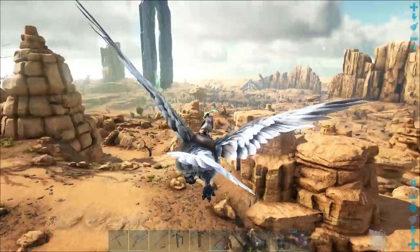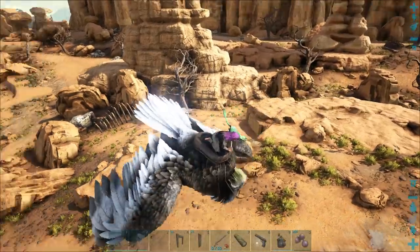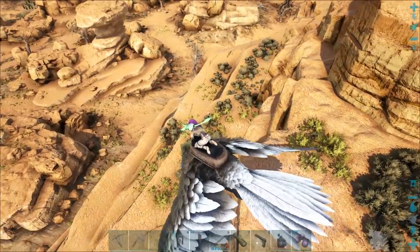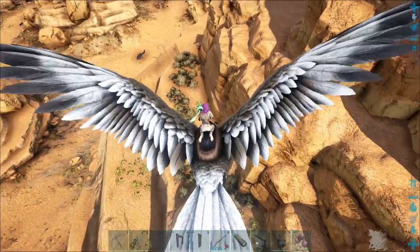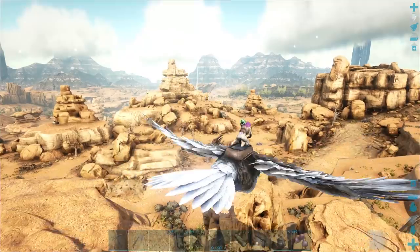Today I think it's going to be a pretty good day because somewhere around here — it was just here — there is a level 116 Thyla, and I definitely want that thing. Where did it go? It was sitting right here. I look away for a second and everything disappears.